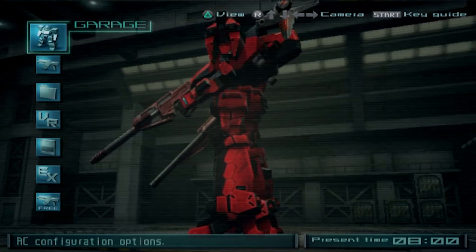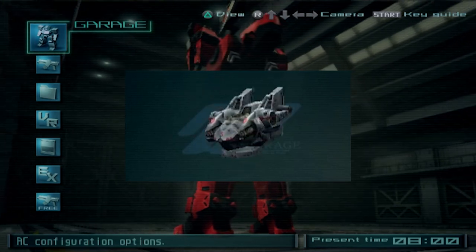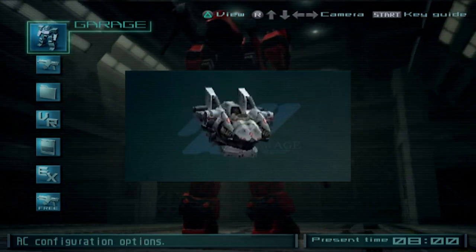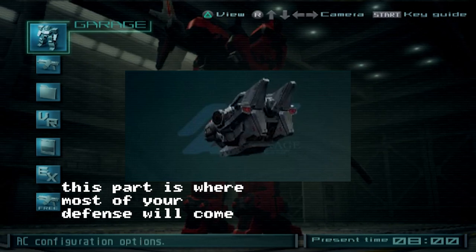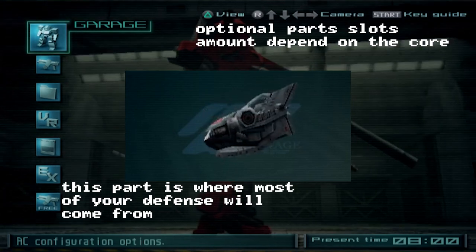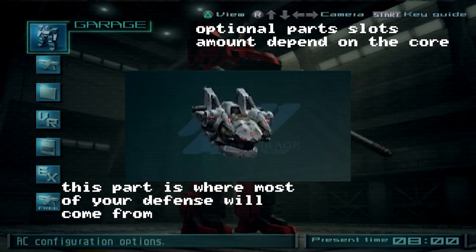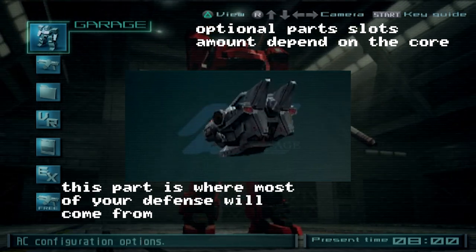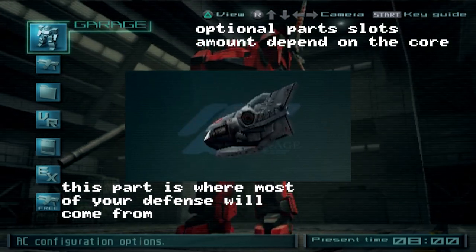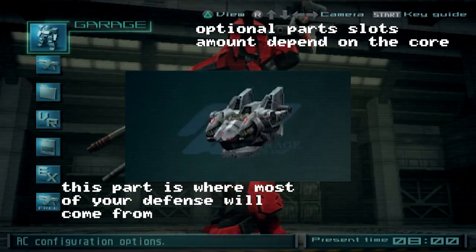With all the leg parts out of the way, let's get to something a bit more simple: the core, basically the chest area. Cores are a lot simpler and there aren't as many, but there are still important decisions to be made. A lot of them are big on tanking with good defense, good arm weight, and a lot of optional part slots. There are cores with good defenses and arm weight, but those are usually heavier, cost more energy, and are less mobile. Then there are cores on the opposite end of the spectrum, and some that try to balance all those stats. It depends mostly on what kind of build you want to run.